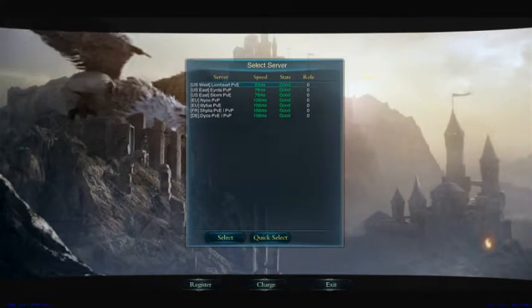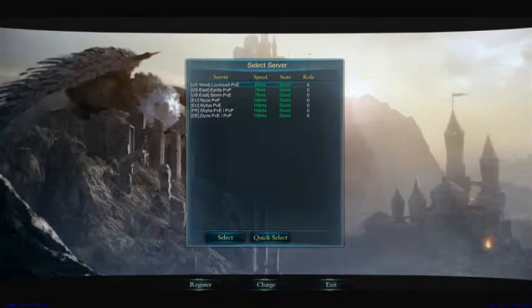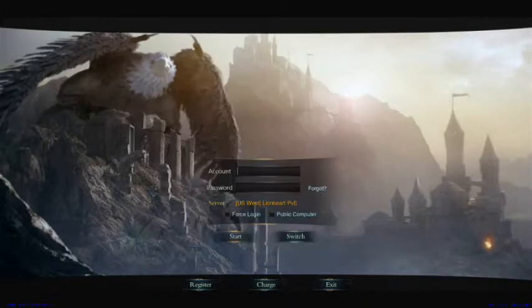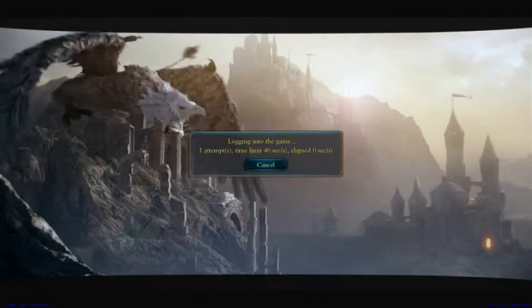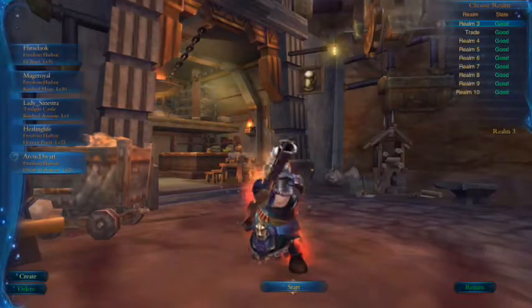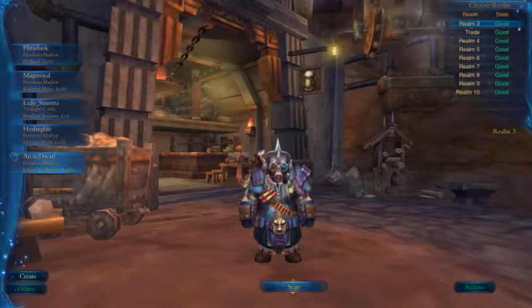It tells you what kind of server. I play on a PVE server — I'm not a big PVP-er. So that's where I play. You select it and you click Select, and then you're prompted to log in. Once you log in, it goes to your character screen, as long as you have characters on that.